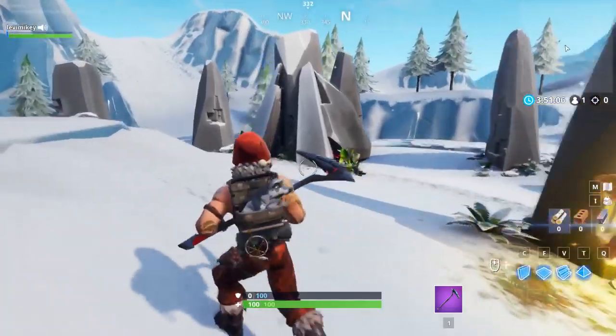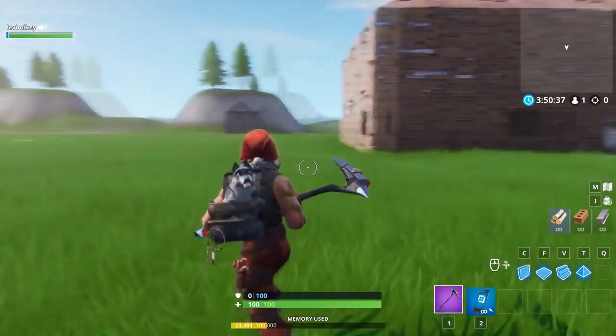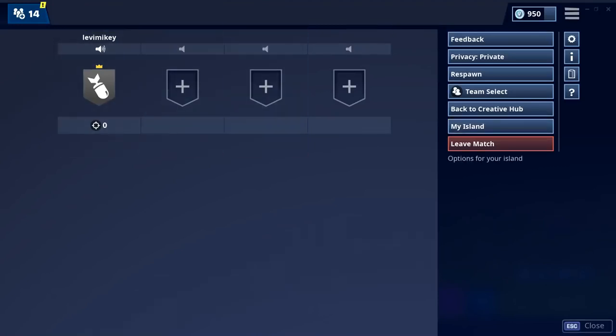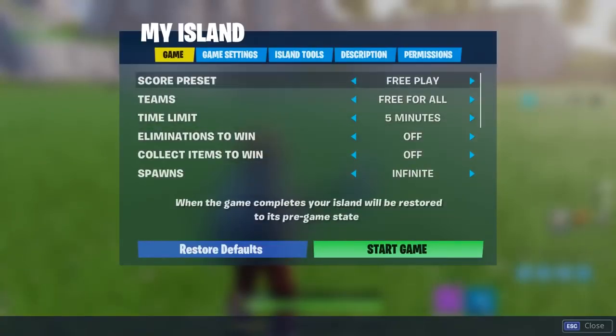All you want to do is load up into your creative hub — there's my island. What you're going to do is not turn around and look at Mr. T-5-Sales — that was a great prank — but what you're going to do is get back to your menu, whatever way you can, and then you're going to want to go to 'My Island.' Then it will pull up some settings.